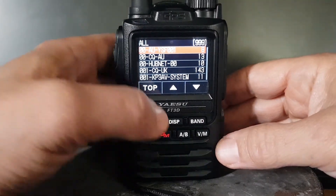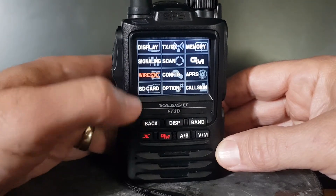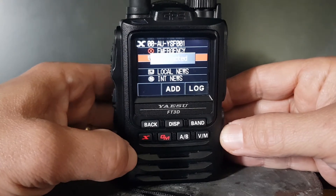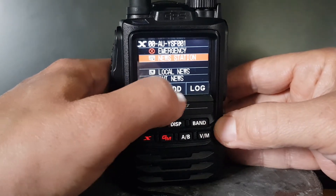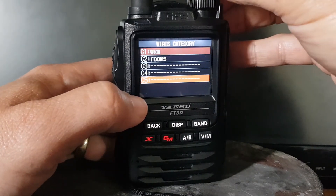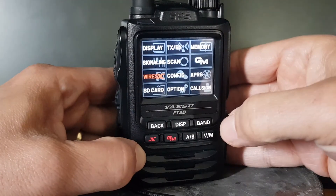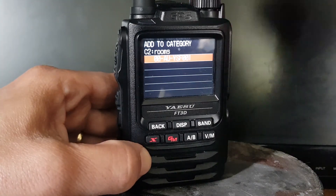Select a room to connect to by tapping the room. When you first tap the room, you get emergency, news, and station options. You also get the option here to add — so click add. You can add it to any room really, but it makes sense to add it to a room you've named. Then just tap the room, tap the one you want, hold down the DISP. And that's it — you've saved the room into that memory.